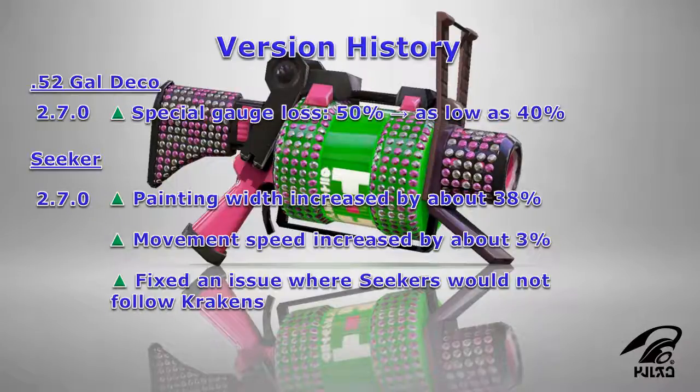As for the Seeker, in version 2.7, the painting width has been increased by about 38%, so you'll be able to paint the ground a little bit better, as well as seek out your enemies. Next, the movement speed has been increased by about 3%, so your Seekers will reach the center of the map and your enemies a little bit faster. And finally, an issue was fixed where Seekers would not follow Krakens, so you'll be able to splat your enemies easier when their Kraken expires.